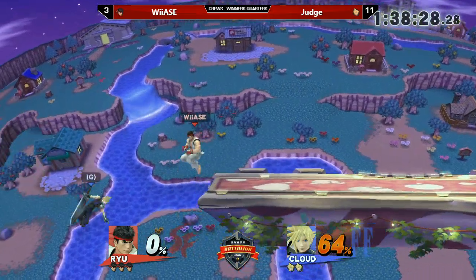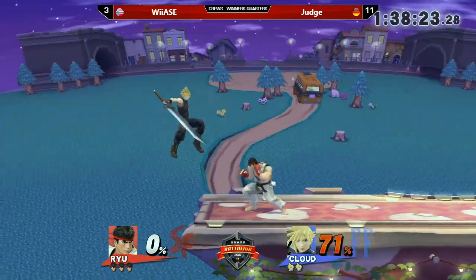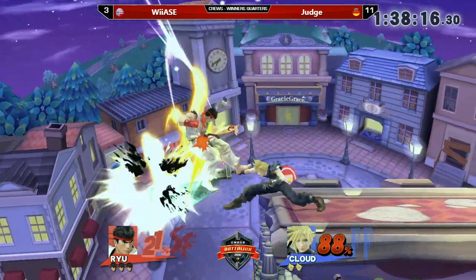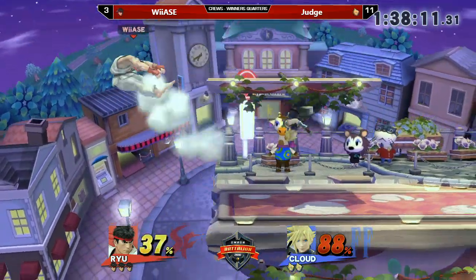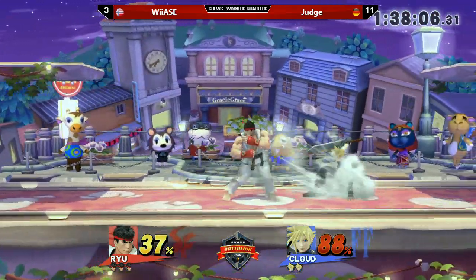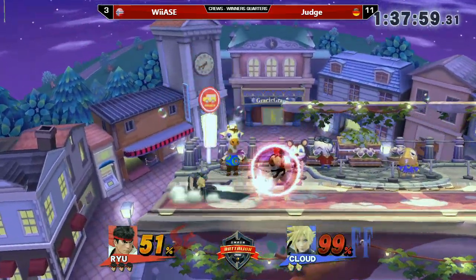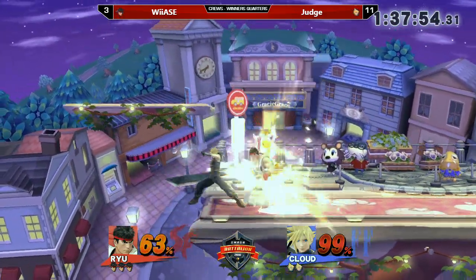Here we go — the last man standing. Let's see how far he can push this. Incredibly good start from him — a pretty good juggle with a 64% start already. Can he get the short Shoryuken? No, he doesn't want to go for it, realizing he might miss. That's always good when you make Cloud use his Limit for recovery. But here we see Judge's proficiency with the Limit — he already has about a third of it charged. A true Shoryuken will kill at this percent I think, especially in Town and City.